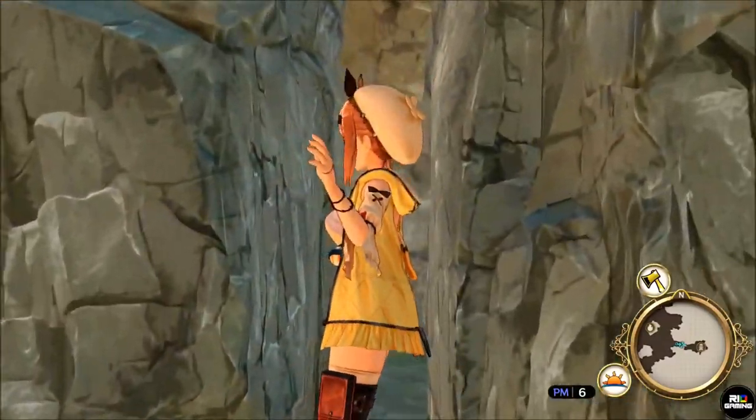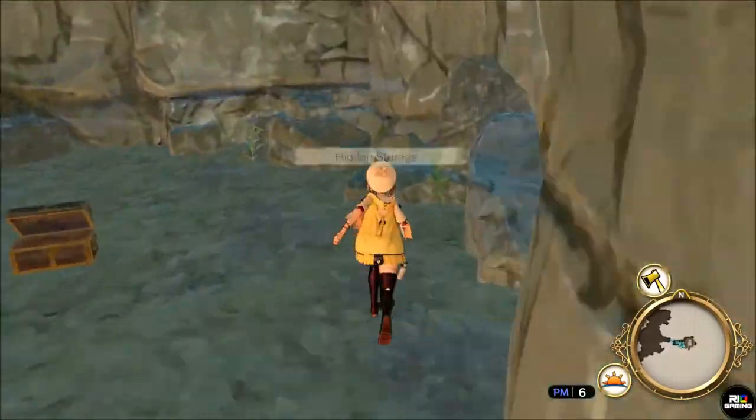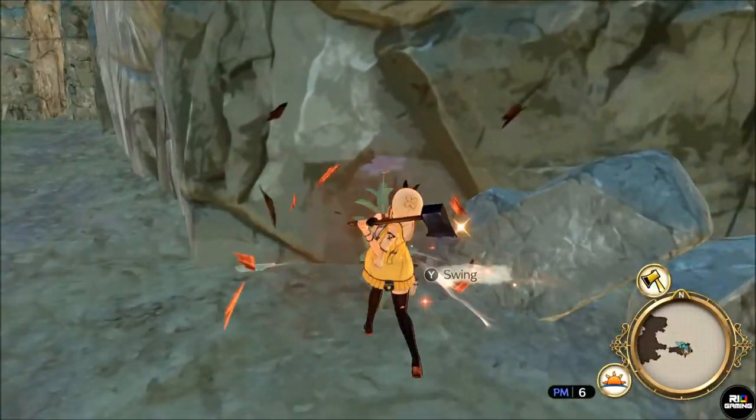You want to go ahead and fast travel to the Lisi Valley and select the valley path. Once there, hug the right side and go through the small cubbyhole on the wall and harvest the flowers there with the axe. You'll get what you need.